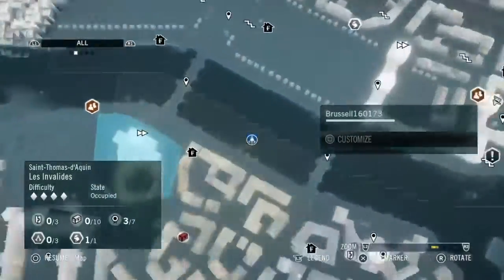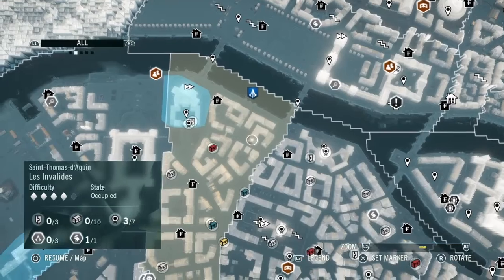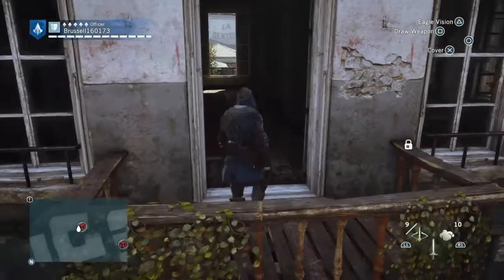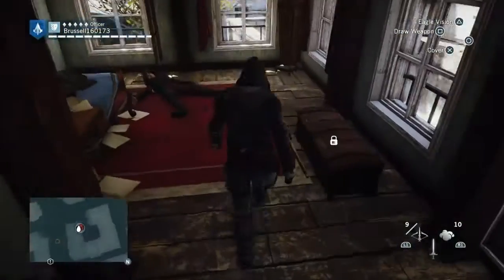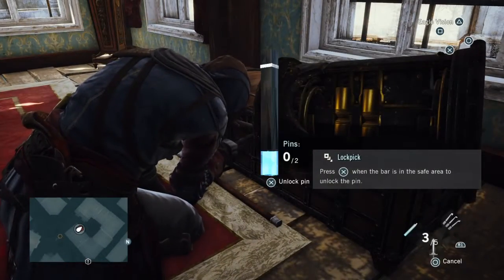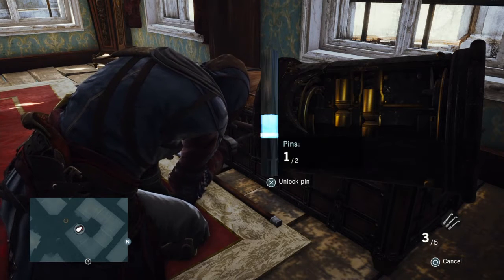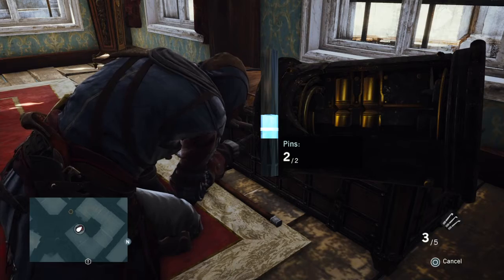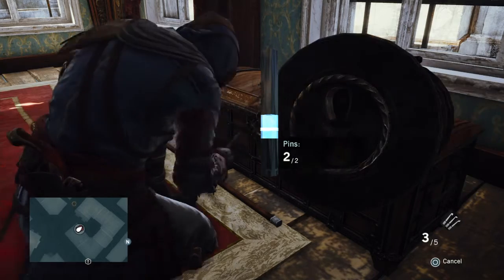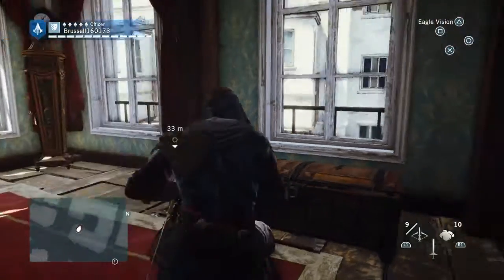Now we start going for the chests. The first of these chests is over here — it's in a building, it's a locked chest, and it's guarded. You can see the dead body there. We come in and get it. It's a two-pin lock, so kill the guard, or two, however many there are, and get your money. Happy days.